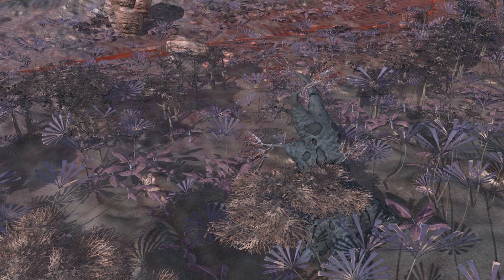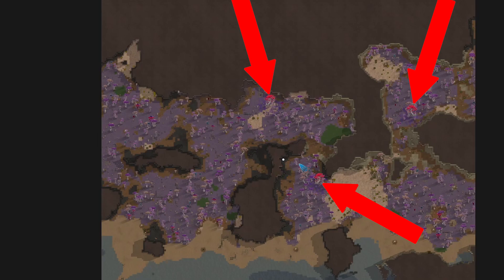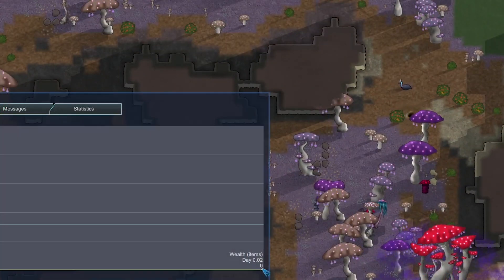The map we're starting on looks somewhat similar to the Kenshi map of Vain, the homeland to the Western Hive. It's got three giant toxic mushrooms — if you get too close you get poisoned, and hopefully we're going to make good use of these on our day-one raid, which is coming on day one. It's currently day 0.02, so we've got some time to prepare.